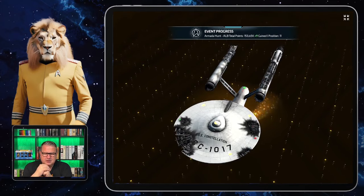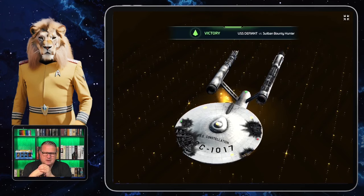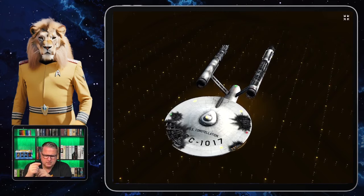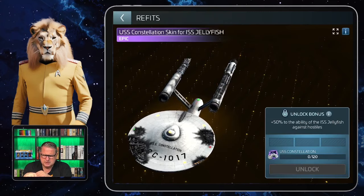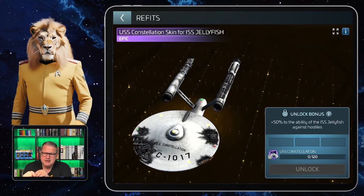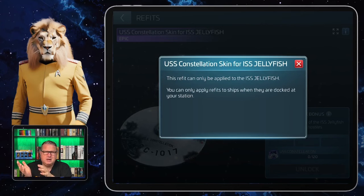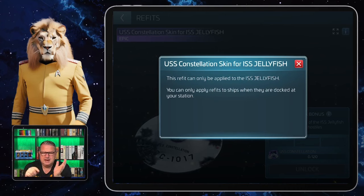The Constellation skin is torn apart, which probably caused a lot of trouble. The Empire may want to conceal something — the Constellation was pulled into a parallel universe, and the ISS Jellyfish is an Empire ship. The Constellation skin for the ISS Jellyfish is an epic one, so you need 120 shards to get it. The first info button says the refit can only be applied to the ISS Jellyfish.